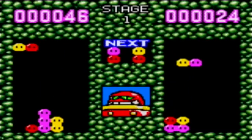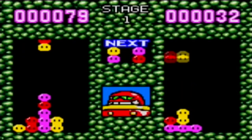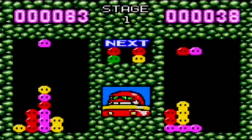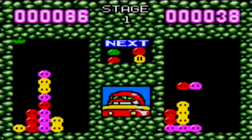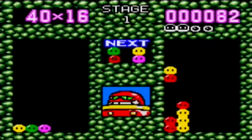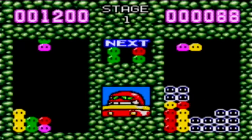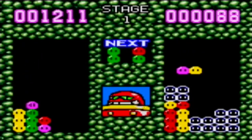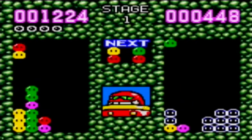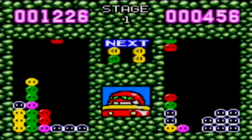I don't know if there is any difficulty setting or not. Pretty much the same thing — you want to get combos to wipe out your opponent. The graphics are a little different. And I gotta say, you know how Coconuts does that little thing where he slaps down all of his beans on the left and right? I don't think he does that in this version.